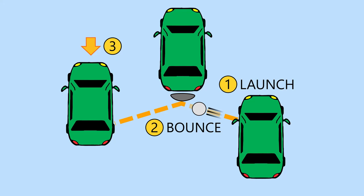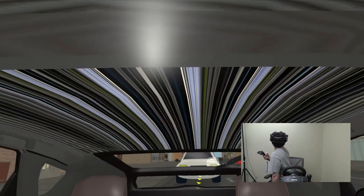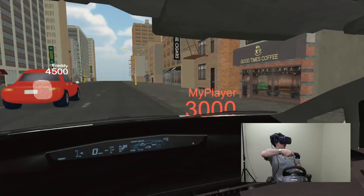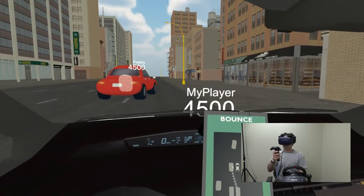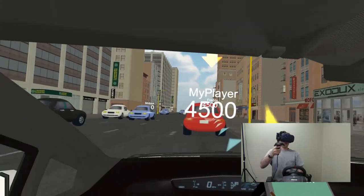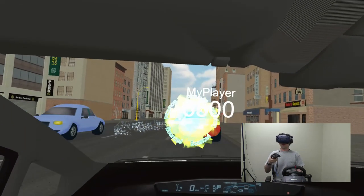Billiards is divided into short rounds. Nearby groups of cars cooperate to launch and bounce a ball at a target vehicle. More bounces means more points for participating players. Players drag on the screen of a virtual smartphone to launch; the launch trajectory is rendered as a yellow dotted line. Players hold down on the screen and point to spawn a shield for bouncing.